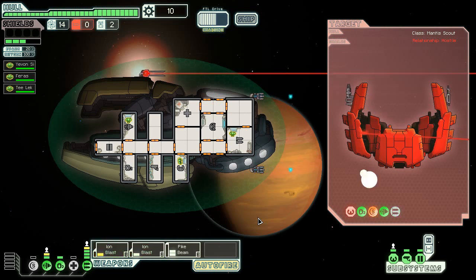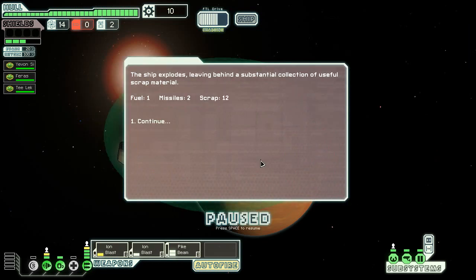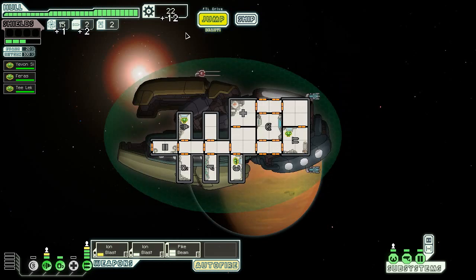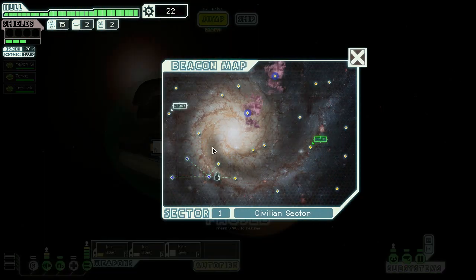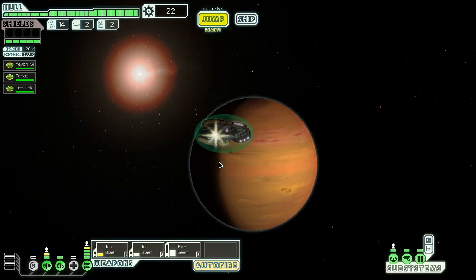Later on I'm going to need more than two Ion Blasts to get that Pike Beam through, so I want missiles or something. Missiles are always very good but I start with zero, which is kind of upsetting. Two missiles, twelve scrap, one fuel — excellent. It's a good second location anyway; my first start was empty and terrible.